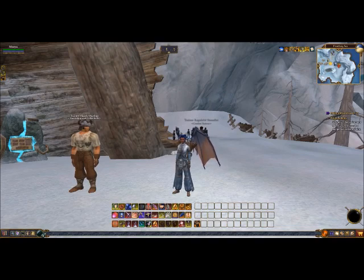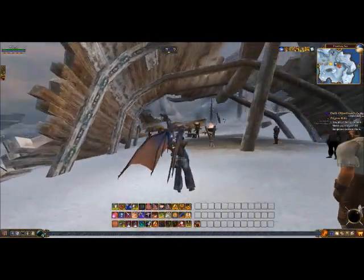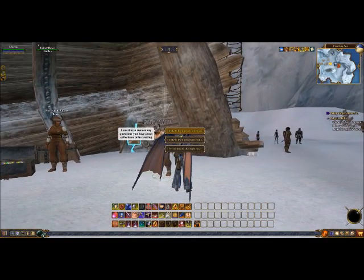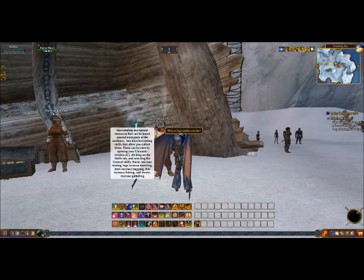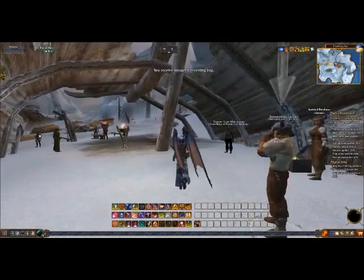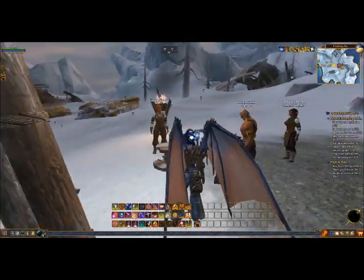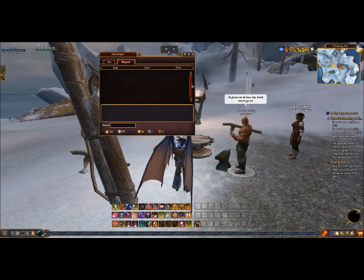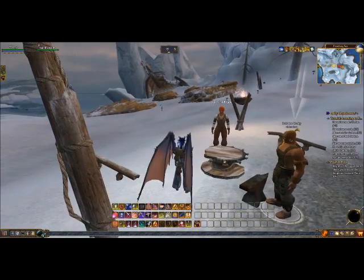For good-aligned toons, the equivalent NPCs and quests are in the starter zone for New Halas. Just like in Hate's Envy, talk to the harvest and collection NPC — he's inside what looks like the remains of an old viking ship. He'll give you the same quest and offer the same storage box reward. Then come over to the mender — the feather will pop up for him — and he'll give you the wolf paw recipe, a sack of coal, and you'll use the anvil as the workstation, just like the evil-aligned toon.